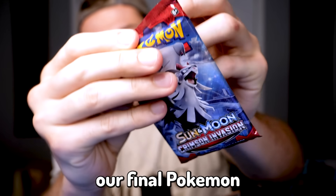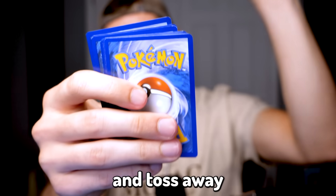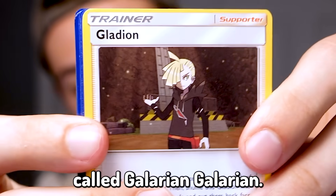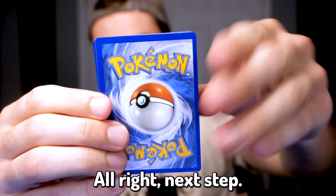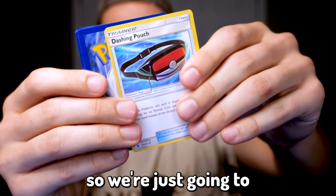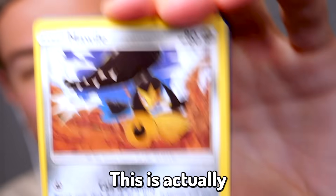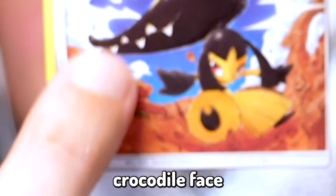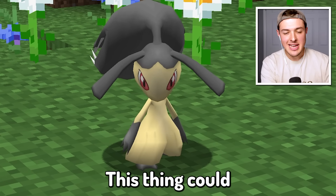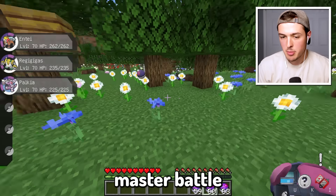Let's go ahead and open up our final Pokémon pack of the day. The first card is a trainer called Gladion — I'm sure you're great, however, get out of here. Next we got a dashing pouch — I don't know how I'm gonna use this. Please give me a Pokémon. We got our first Pokémon: it is a Mawile. This is actually one of my favorite Pokémon — it has like a giant crocodile face on top of its head. We were actually able to find it right next to a bee's nest. It has some chompers — we're going to need you to get into the Master Ball before anything bad happens.